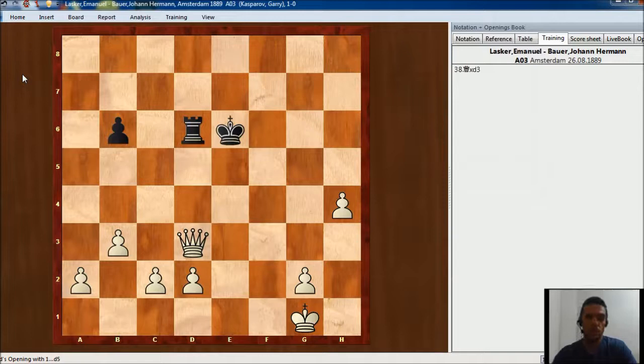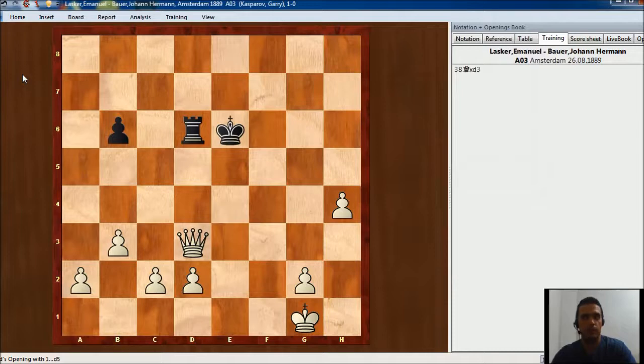The most important thing about this game is to show you the double bishop sacrifice played by Lasker — it's a typical idea of attack and you can find it in your own games, just like the Greek Gift sacrifice. So if your opponent has three pawns in the base, you have two bishops pointing at g7 and h7, your queen is ready to go to h5, and the rook is ready to go to the kingside and create some good threats — don't forget this idea of the double bishop sacrifice, or Lasker's sacrifice. Maybe it's going to work in your games.